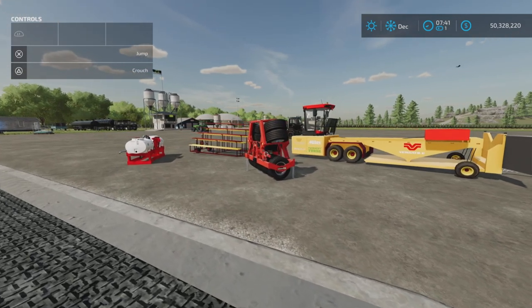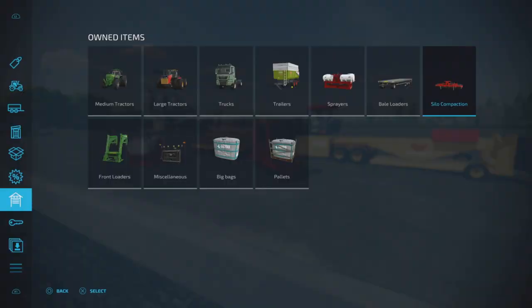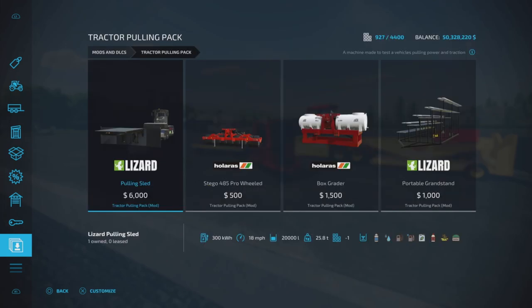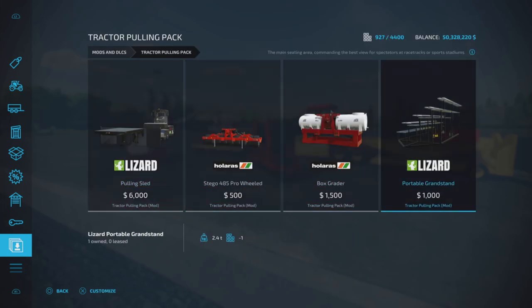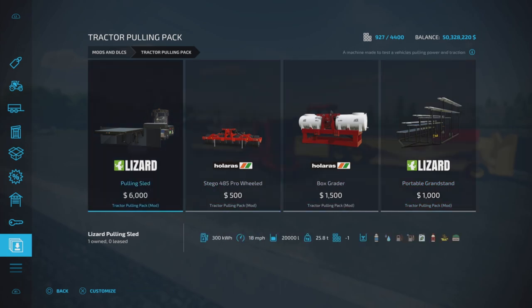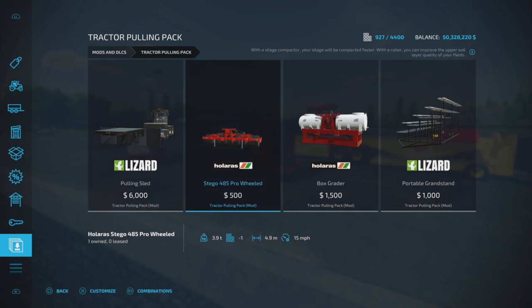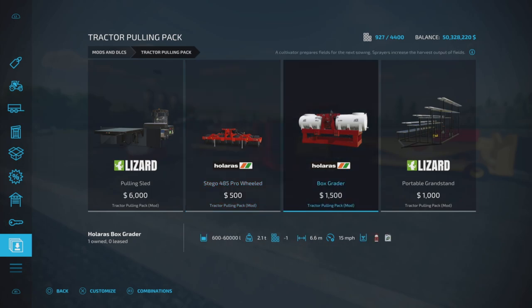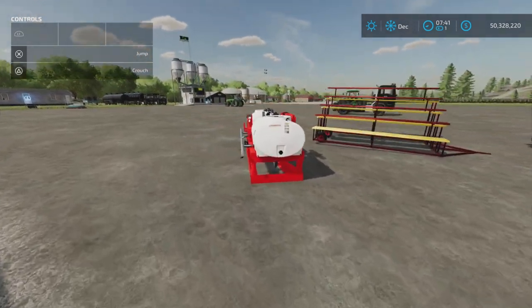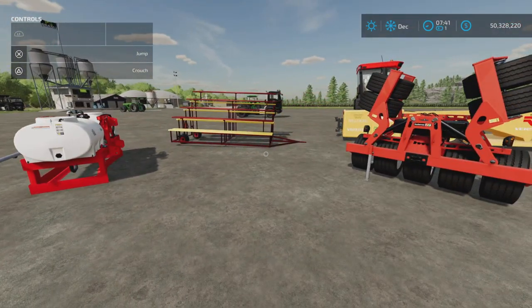The easiest way to get all the items without missing anything is to go to Mods and DLCs and search 'Tractor Pulling Pack.' These are the buyable ones - there is also a placeable we will look at. We've got a pulling sled, a compactor roller, a sprayer, and a portable grandstand. There is also the weigh station placeable, which we'll start with.